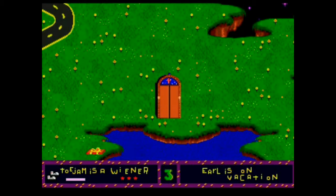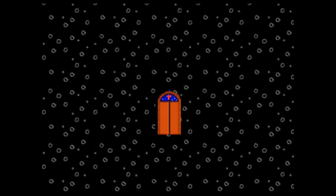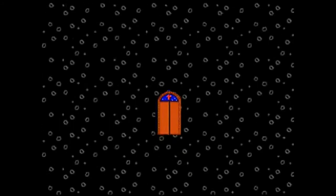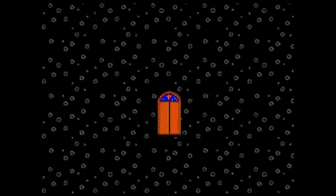ToeJam & Earl is like nothing before and pretty much like nothing after. The two-player mode is simply brilliant too. As you play as the pair of aliens the interaction is legendary. ToeJam & Earl is super stylish and beautiful and that's why it is on this list.